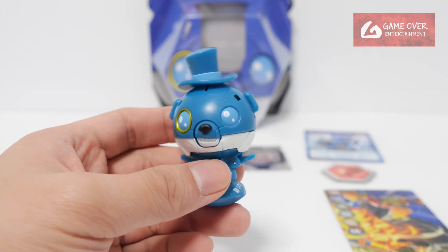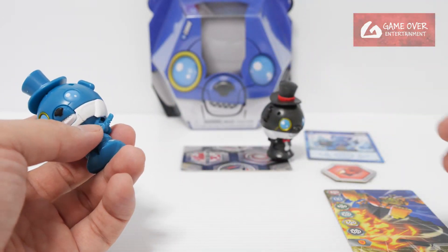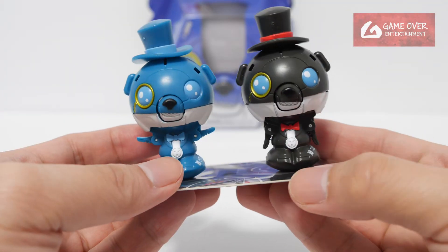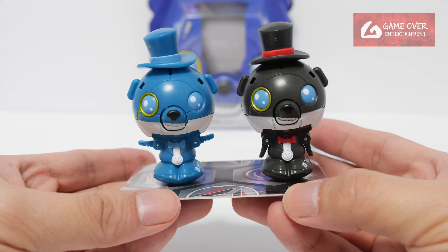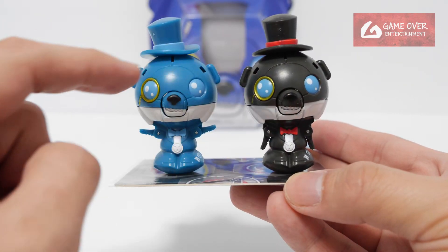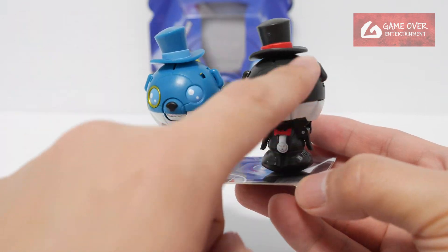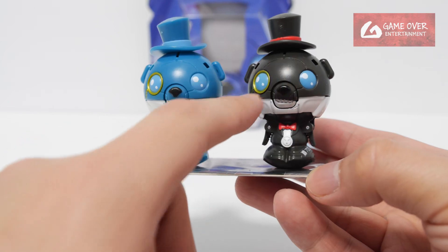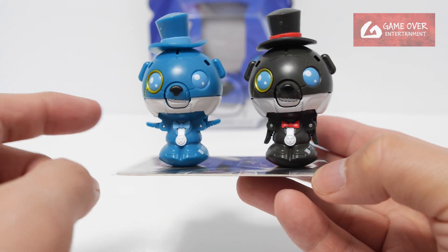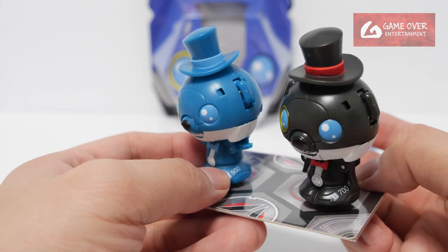Let's compare with the original. The original is here - even its head is red. See there's some colour difference. The differences are the head, the bowtie, and the eyes are the same colour - even the eyes are blue here. But here on the original there's contrast: red, blue, white, black. On the Aquus version it's just blue and white, with a little bit of gold. The power is 700 versus 500.